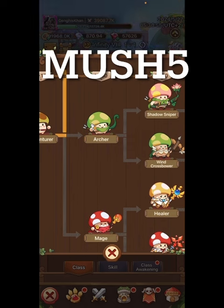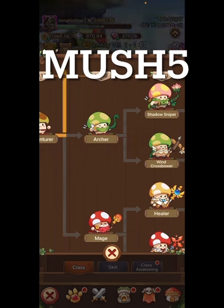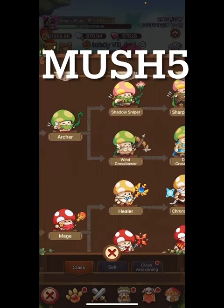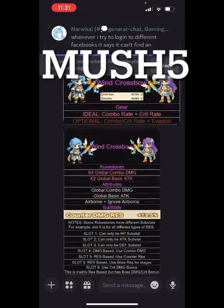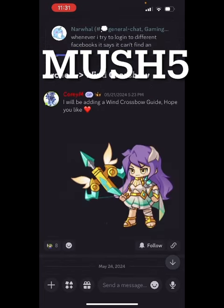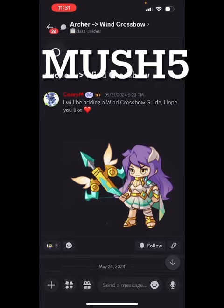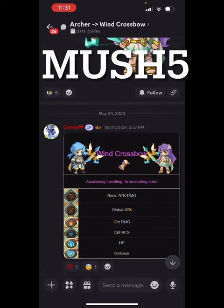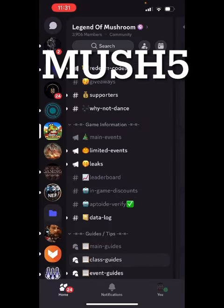In our Discord, if you're not in it, join — it's in the description to the video. It has guides for everything. One I want to go over right now is archer and wind crossbow. Honestly, I'm not just saying this because it's our Discord — I do believe it's the best advice you can get anywhere. My man Cory has gone through tons of websites and tons of different information. We've all tested stuff and figured things out.